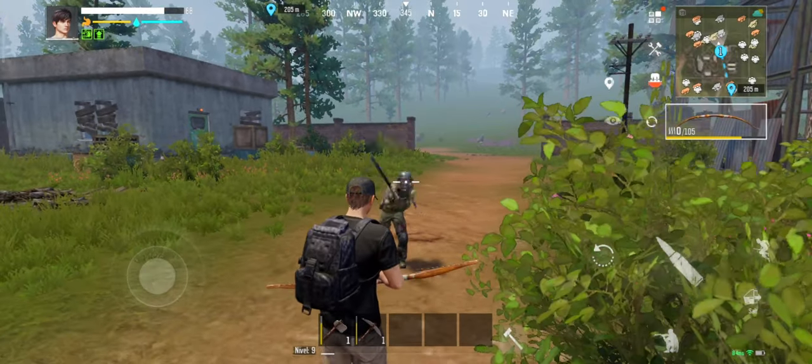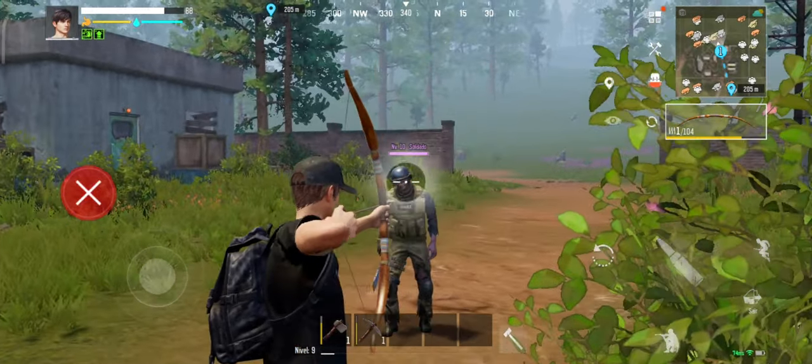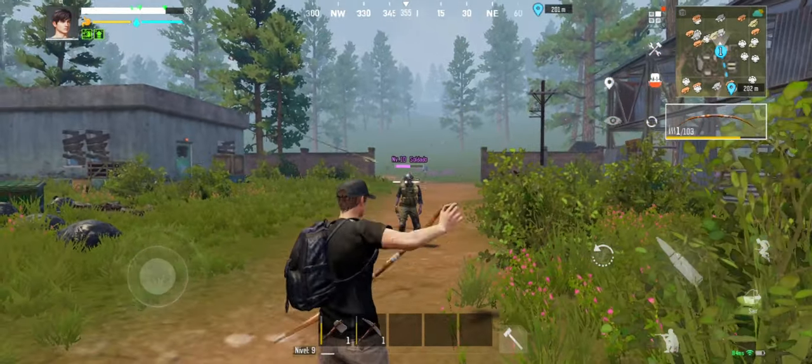Soldier Zombies. This zombie class has more health and the damage is also high compared to other zombies. But to eliminate it safely, just use a bow and aim at its head.